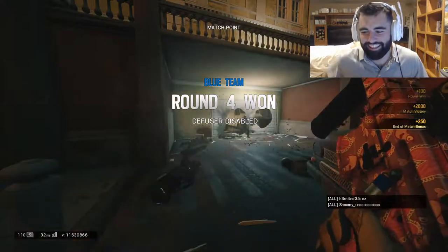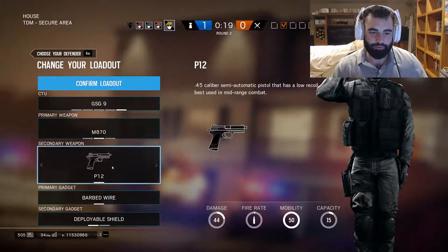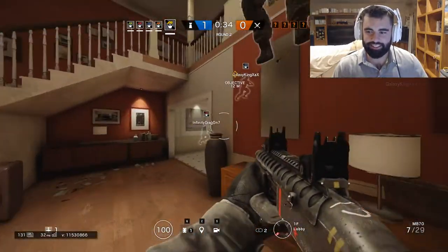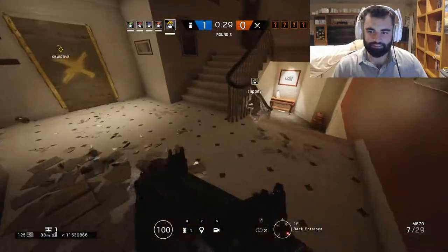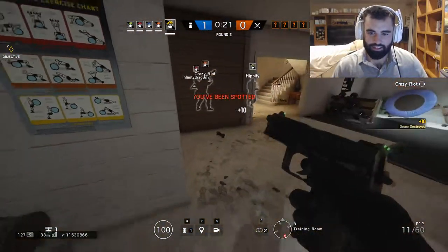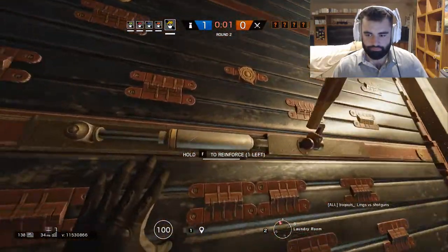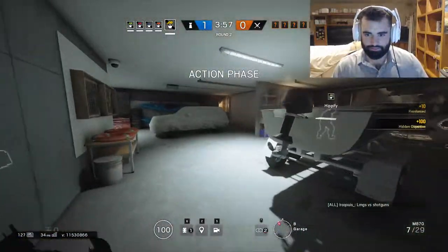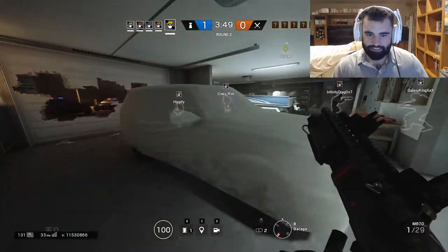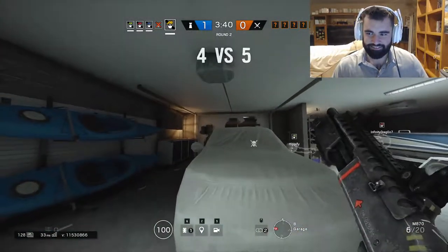Let's go! Shotguns with recruit — follow me. GSG-9 with M870. Oh I just passed it — got it! Did he kill you? No, I got dropped. In here guys, in here. Just reinforce. Look at all the drones — reinforce then come with me to garage. This is not good.